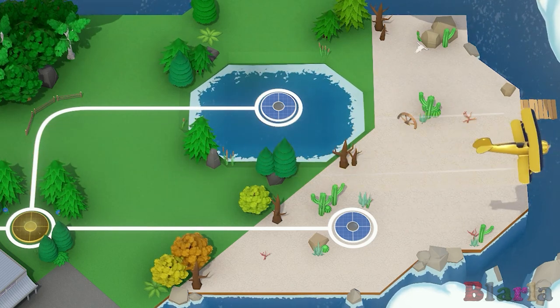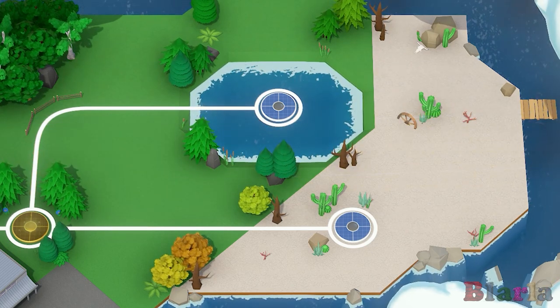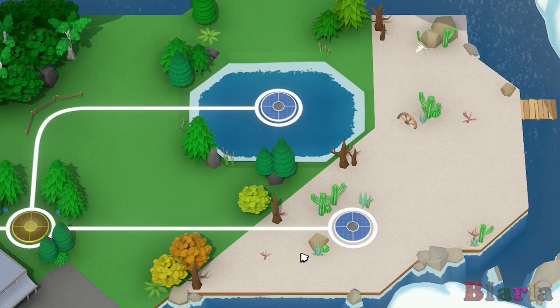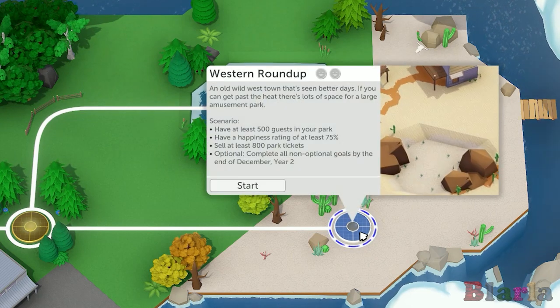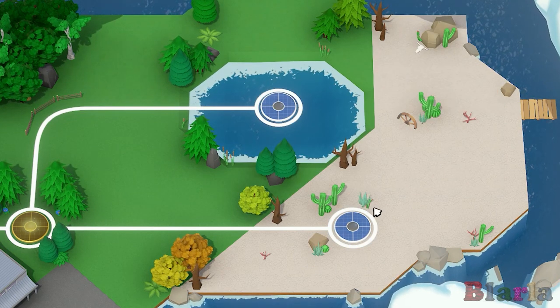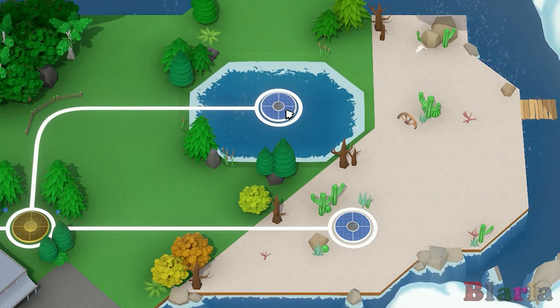So we need to decide which park we want to play at next because we have two options, which is great. We have this one, which is a western - we could build a western theme. However, I think we're going to go with this one.